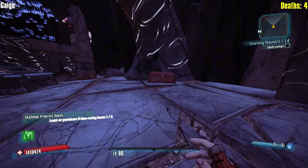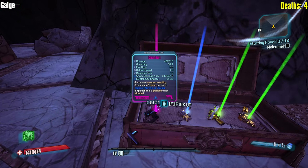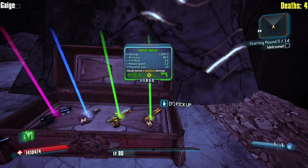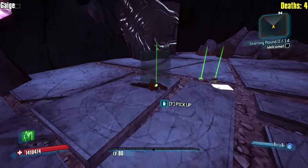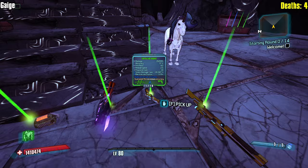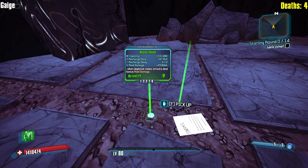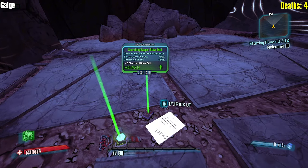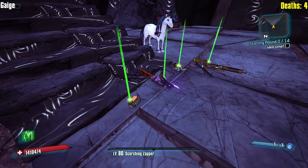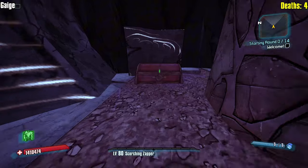I wanted a character that could maybe stack up, and I was thinking about maybe shamelessly resetting the starting room until I got a Jacobs shotgun. I'm undecided. Does the starting room actually give you one of each type every time? Jacobs magazine size plus 46% — it could go crazy, it could get stupid.